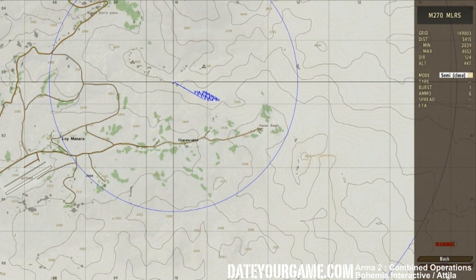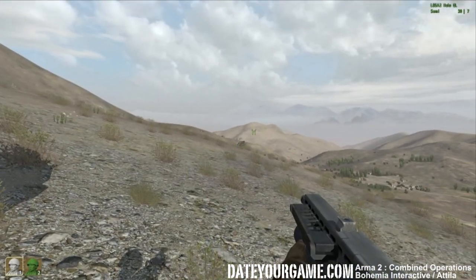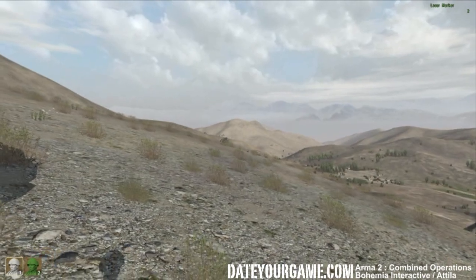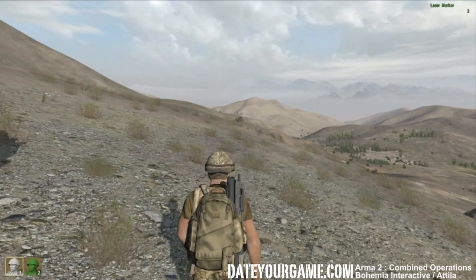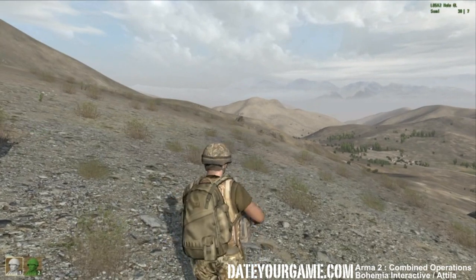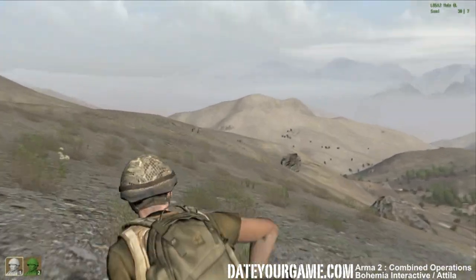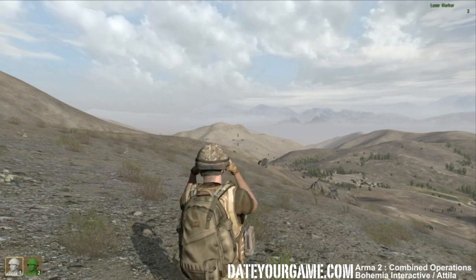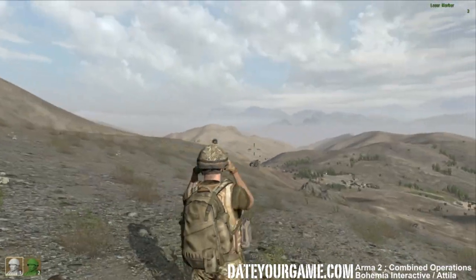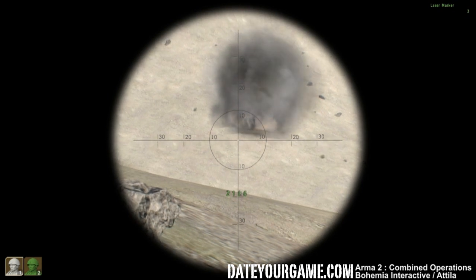You can see your ammo — I have 6 rockets. Let's get out and see what happens. I can see it exploded over there. There you go — now you can see it's exploding exactly where I told the computer to shoot.